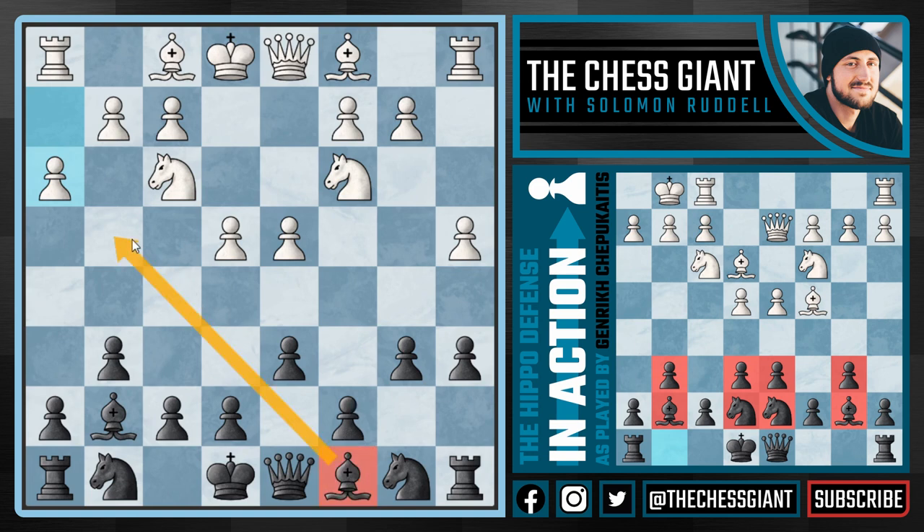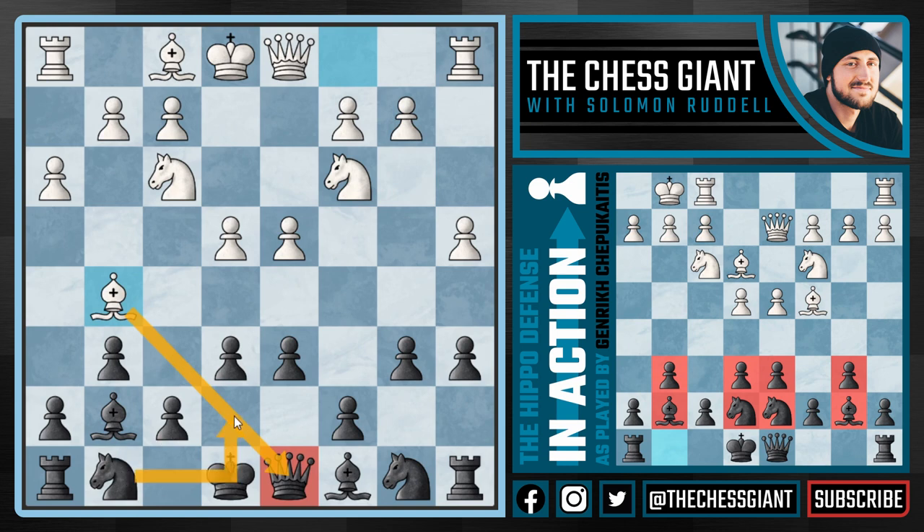Here we see white continue with h3, preventing our bishop from coming to g4 — but we're not going to put our bishop on g4 and instead fianchetto it later on b7. Now after e6 we see white play Bishop g5, attacking the queen on d8. One thing I recommend to Hippo Defense players is to not put the knight on e7 right away. If we don't put our knight on e7, white is going to be tempted to play Bishop g5, in which case we can then play Knight e7.